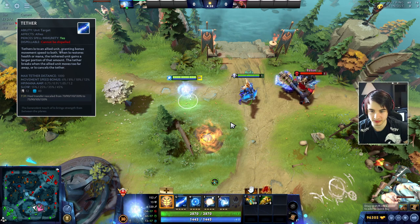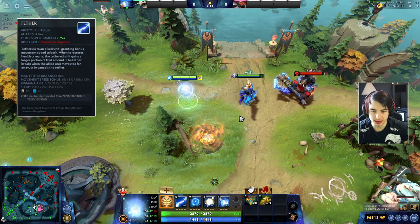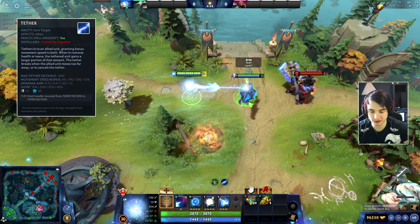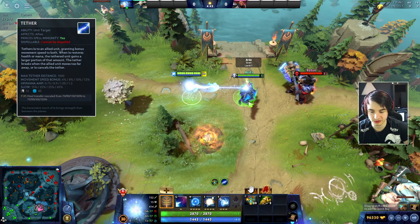Our first spell is called Tether - this is the bread and butter skill of IO, this is what makes IO, IO. You can link yourself to one of your allied heroes and you will gain the movement speed of that hero, and you will also buff his movement speed by a percentage amount. Right now we have 320 movement speed and if I tether to the Sven here who has 414 movement speed, I will also gain his movement speed.